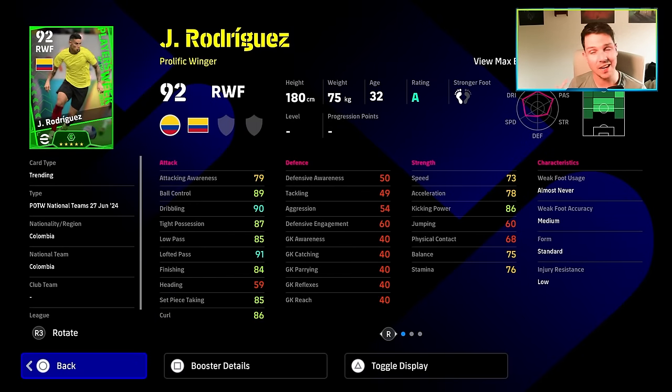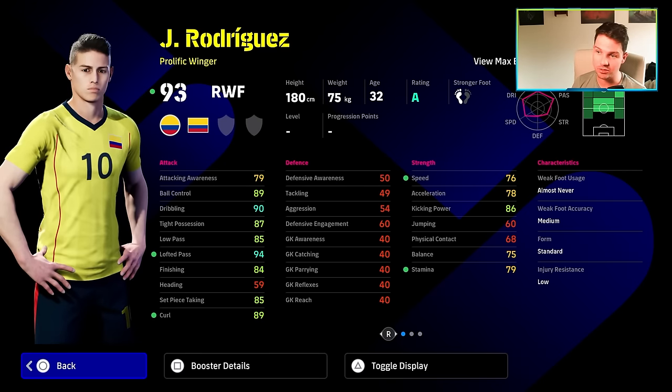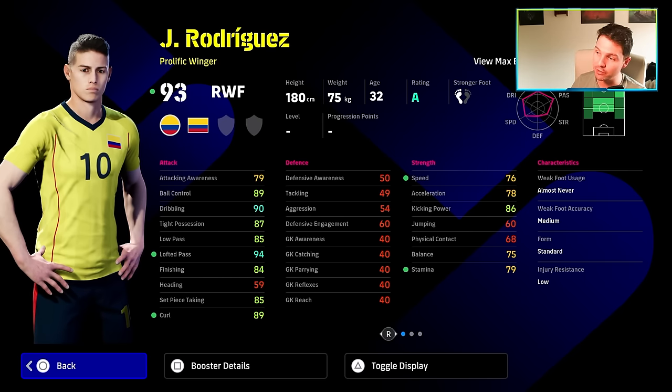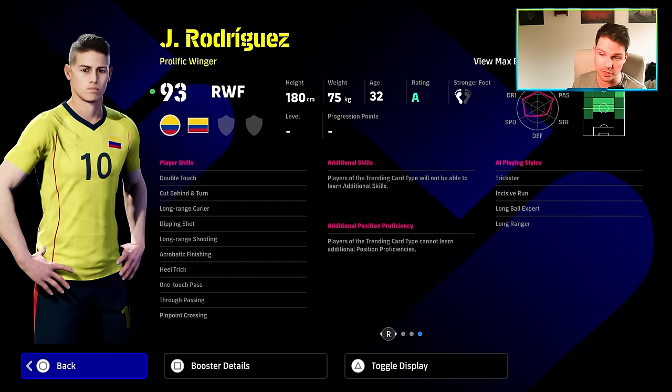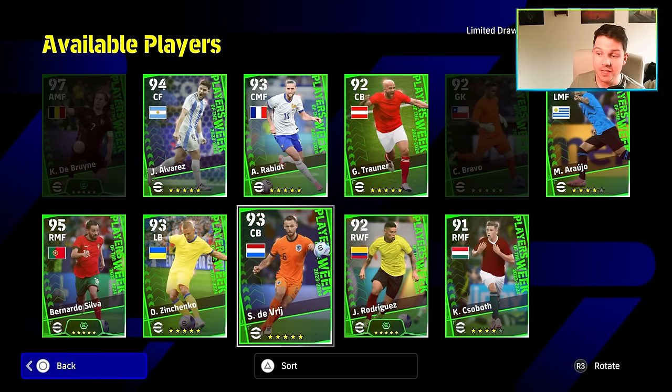Rodriguez has had a return to form with his national team at Copa America and gets a booster here as a right winger — prolific winger. Tight possession is decent and will get a boost. Low pass and finishing will be above 85. Speed, acceleration, and balance let him down slightly, but he has cross booster, long range curler, long range shooting, one touch pass, true pass, pinpoint crossing, and double touch. He would have been even better with outside curler and low lofted pass.